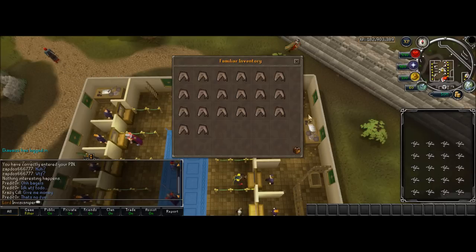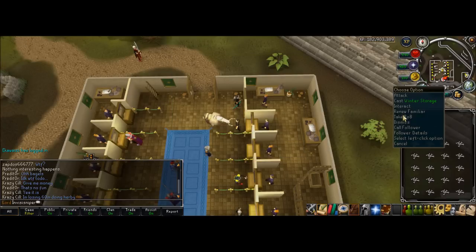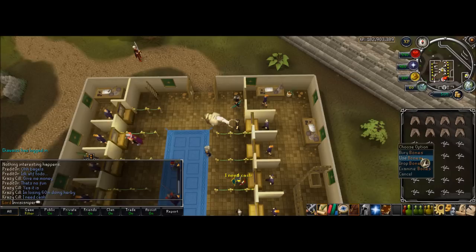The problem is you're always trying to withdraw something such as food from your familiar, as well as deposit something such as bones into your familiar, and all the while being in combat. The usual way this is done is the first lot of food is taken normally, and then the bones are deposited by using them on the familiar.